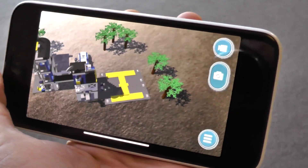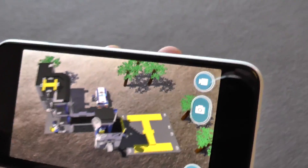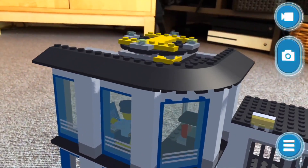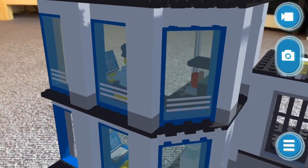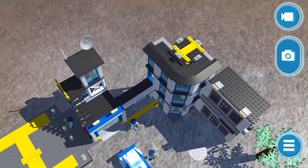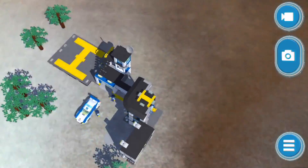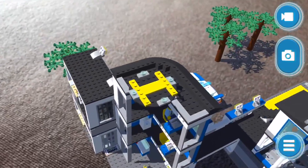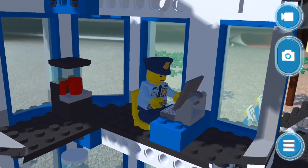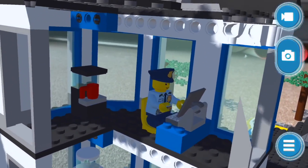Let's switch our direct feed and you can see exactly what we're seeing. We can look all around inside our LEGO kit here. There's a little guy in there - what's he doing? He's on the computer. So what I'm going to do is go around the other side and have a look right inside his office. Oh, he's typing! He's typing a report.